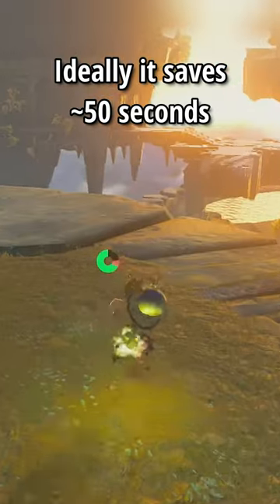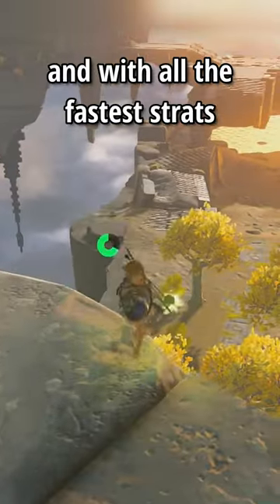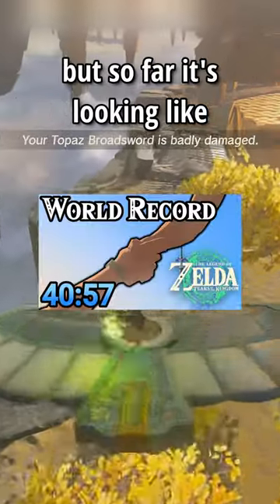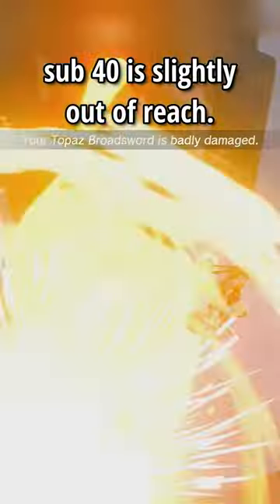Ideally, it saves around 50 seconds over the no amiibo route, and with all of the fastest strats, a 40 minute time has been achieved, but so far it's looking like sub 40 is slightly out of reach.